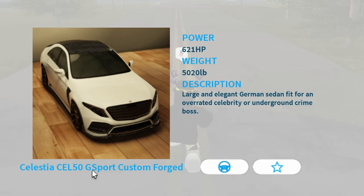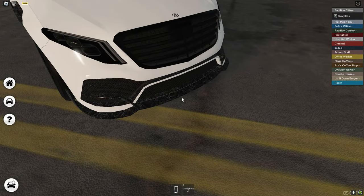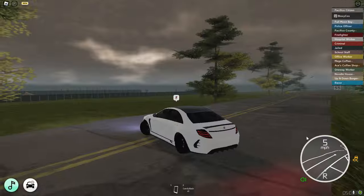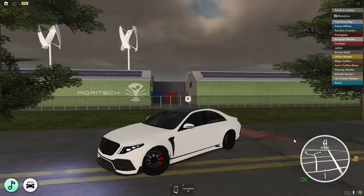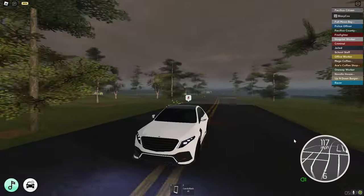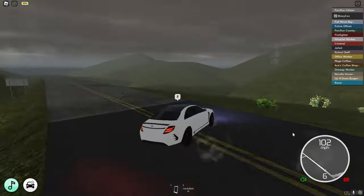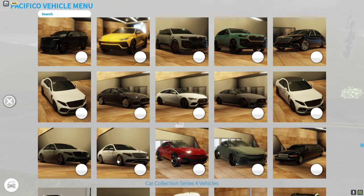Next up we have the same car but it's the sport custom forged version — I think the forged refers to forged carbon fiber. That looks awesome, this car is really nice just from the looks of it. The top speed is 181 miles per hour.